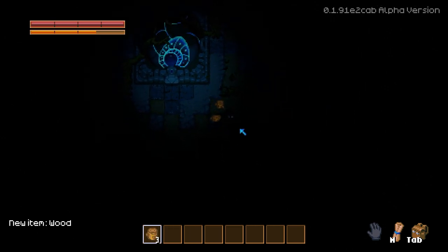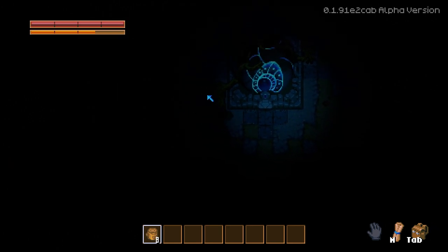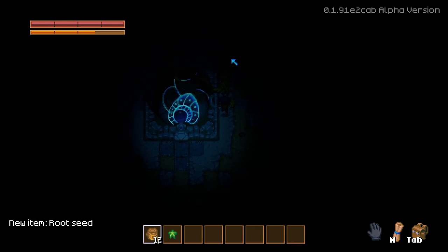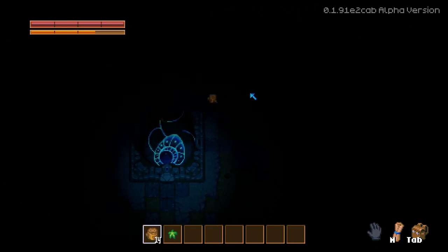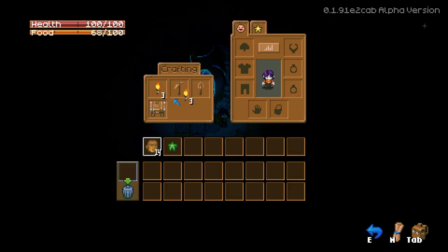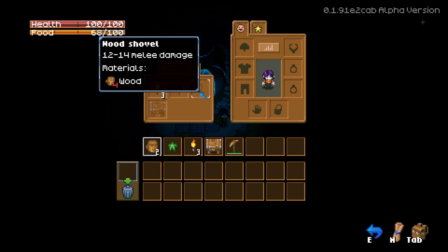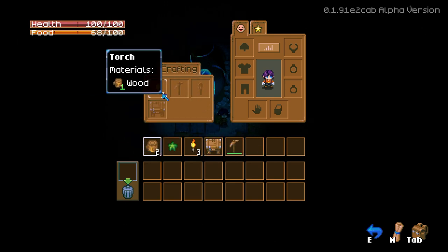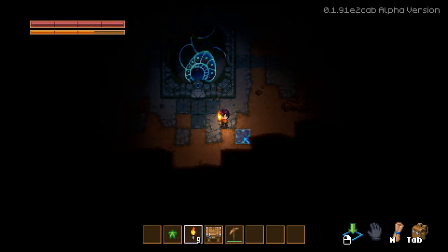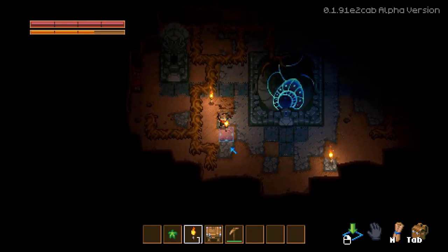Alright, let's punch some things. The idea of starting in almost absolute darkness and having to work my way out in this way, like that's neat. Tab, craft. So I can make some torches. Pickaxe — looks like I'm out of that. So let's stack on torches for a bit. Right click, right click. There we go. Alright, perfect.